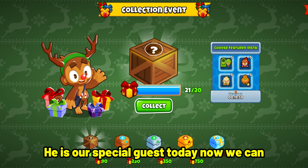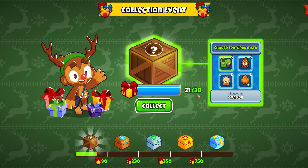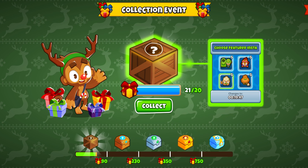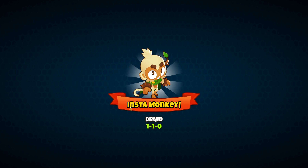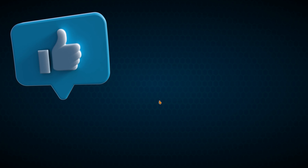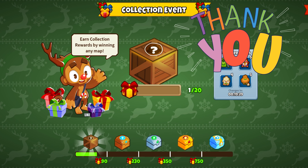He is our special guest today. Now we can choose one of these monkeys, we can just do it right away. Who should we go for? The Druid! The Druid he says. Alright. Oh! Aw man! Flame! Yeah! He's got a spear! Watch out for my spear! Yeah!